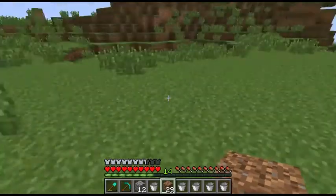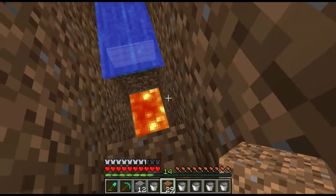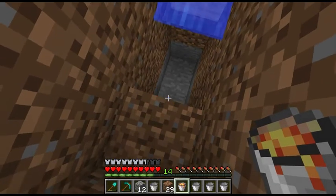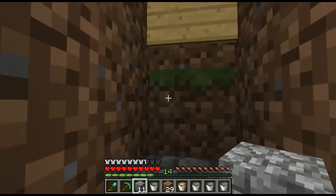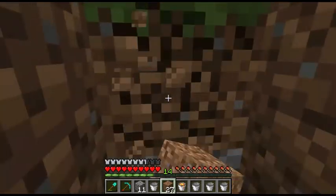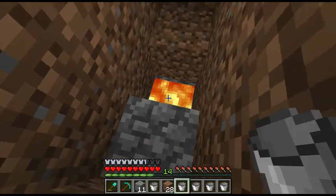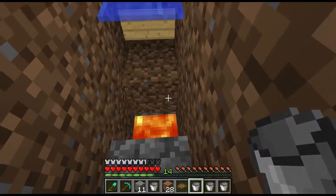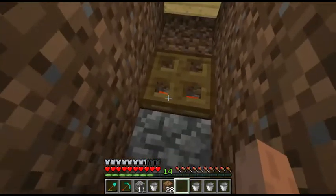We're basically going to put a trap door over that. Put it basically as a trap door so that we can open and close it — except a trap door is only one block, so I'll only make this a one by one instead of a one by two. We'll just block it here — that'd be fine. So we'll pour the lava down here and put a trap door over top of it. Oh my gosh, we're so good. So now we can pick up stuff, or we can make it burn.